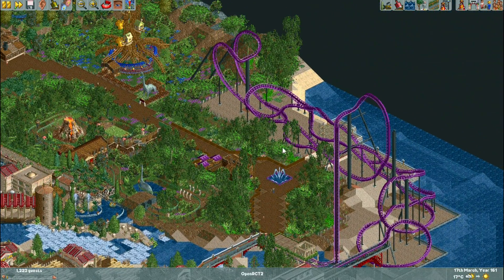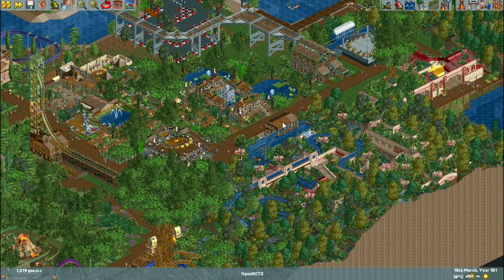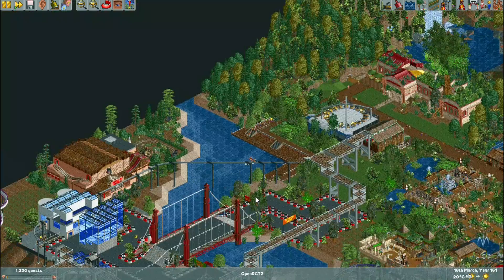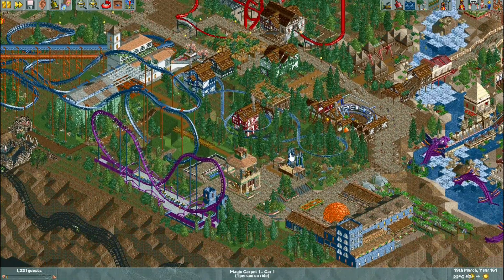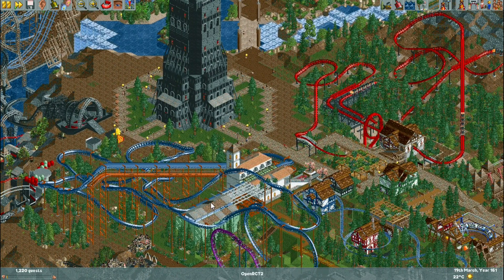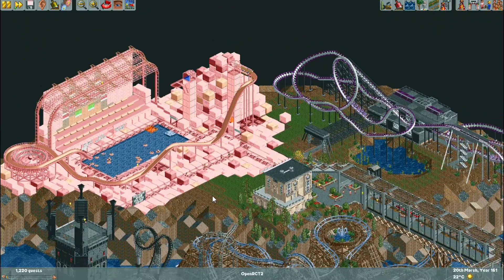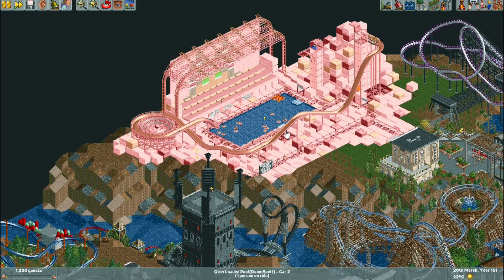There are a few unique rides like a suspended single rail coaster used as a flying fox, which is really cool. On the right there's a really impressive B&M style twister, and some lush jungle area towards the top end of the park. There's also a log flume, a drop tower, a custom spinning ride, and down at the bottom of the map a foresty woodlands area with a Schwarzkopf Looper and a B&M flyer.